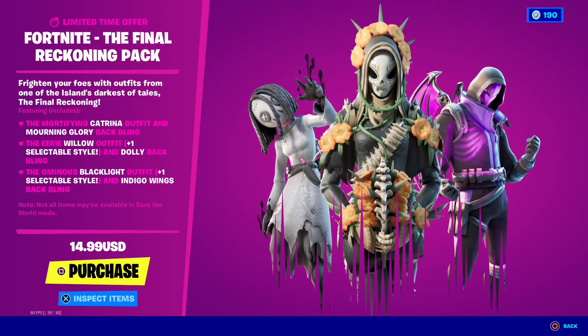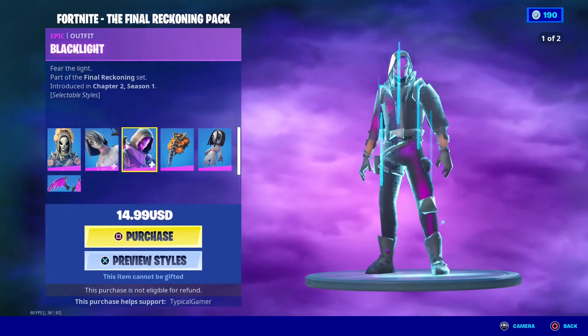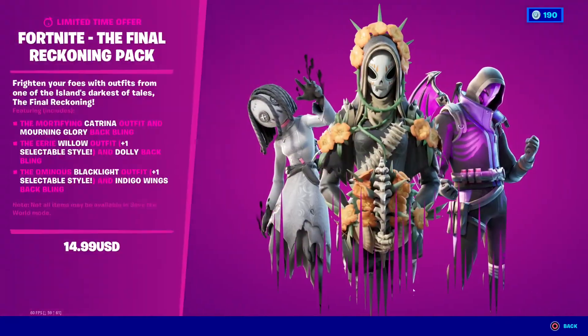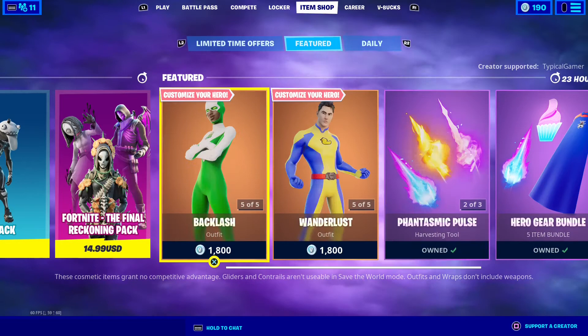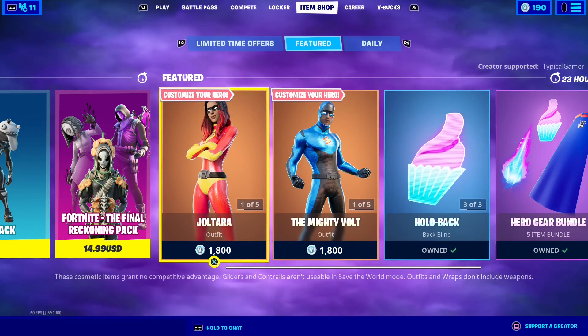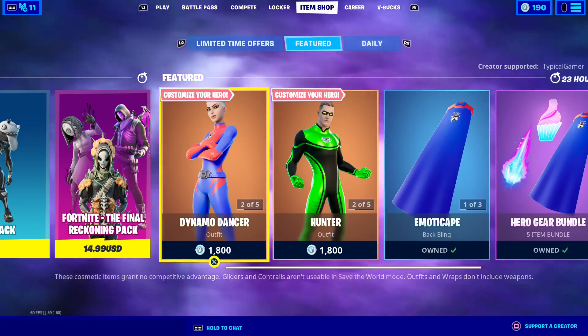Same goes for the Final Reckoning Pack, which is 15 bucks, and it has Katrina, Willow Backlight, Morning Glory, Dolly, and Indigo Wings. That's pretty much the item shop for today — there's not a lot of skins compared to the last couple of item shops, but I hope you like it. See you guys later, bye.